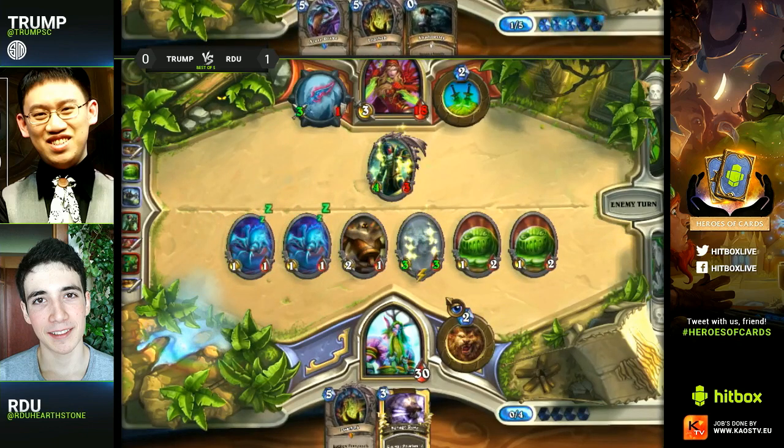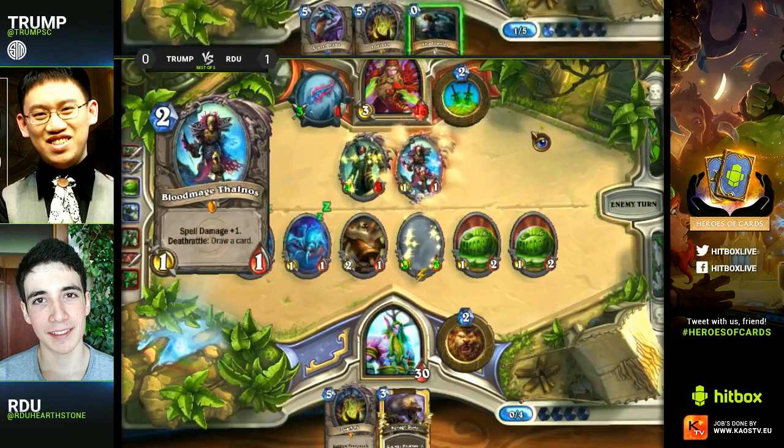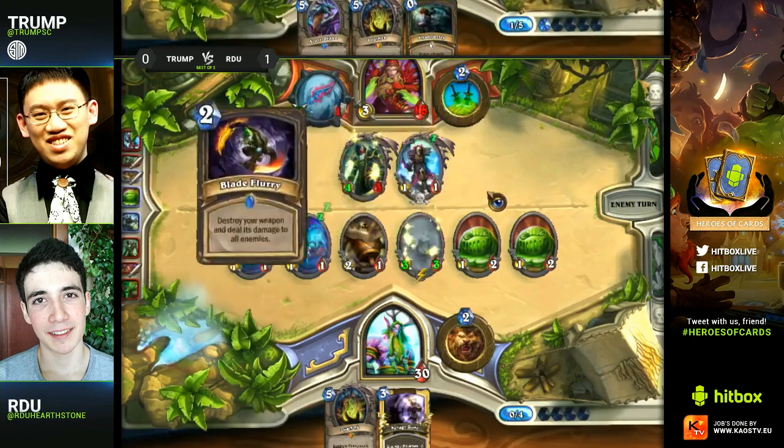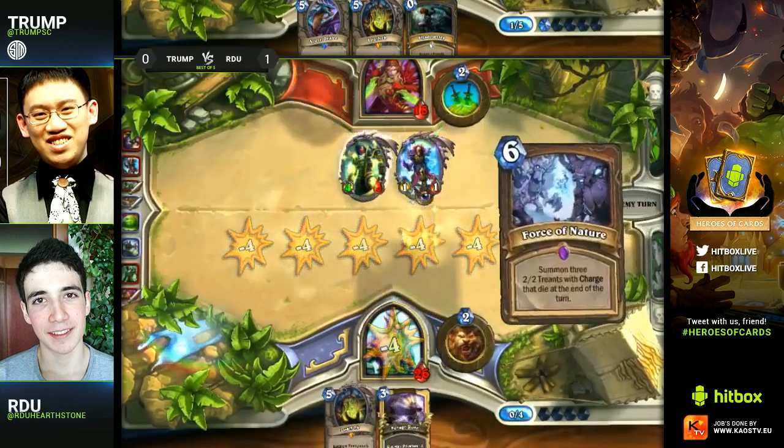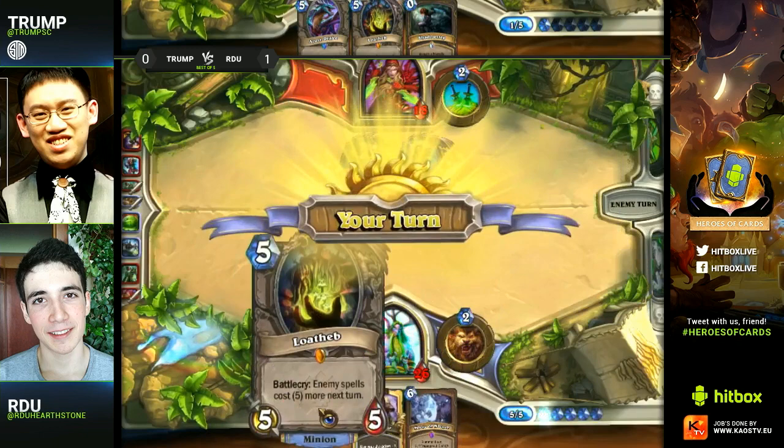If he would have had an Argus here, he could have traded with that Van Cleef and played around Blade Flurry a bit. But now he's actually playing right into the Blade Flurry. He needs a Blade Flurry here — if he gets a Savage Roar with so many minions, oh my god, he's even going to get Spell Power too. So this Blade Flurry is going to be absolutely nuts. God, that was a huge turn for Trump — RDU throwing out the well played.